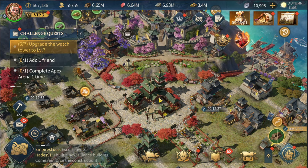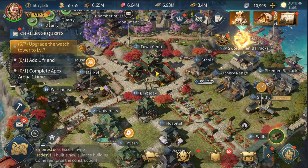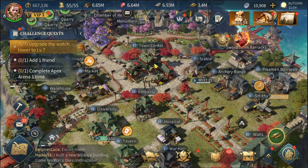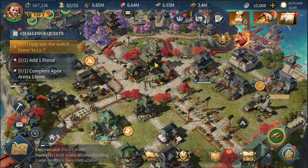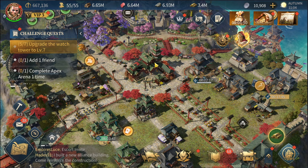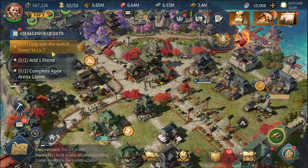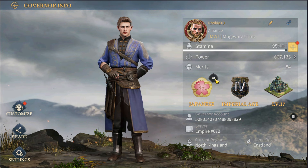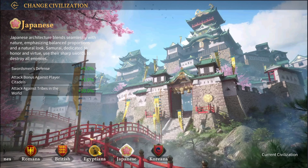Right now I'm at Town Center level 17 and you can see that most of my buildings look a bit Japanese — it's because I picked the Japanese Empire when I started out.